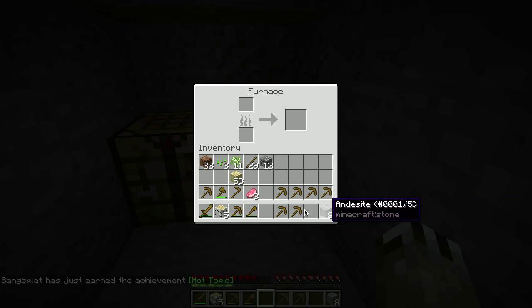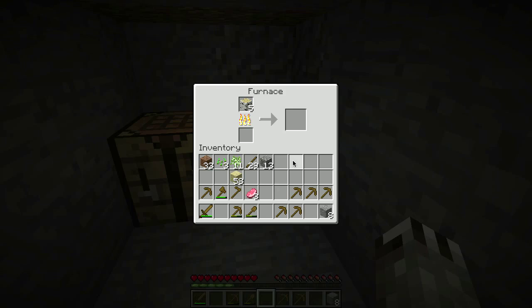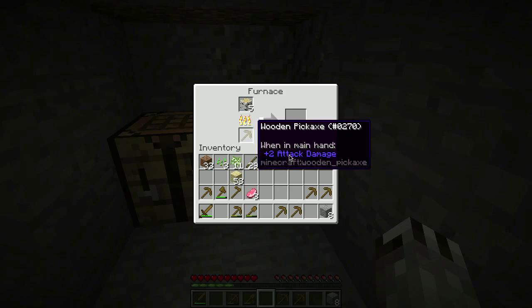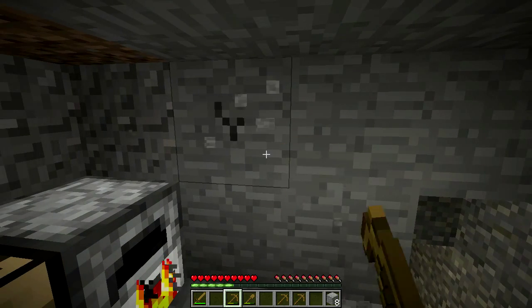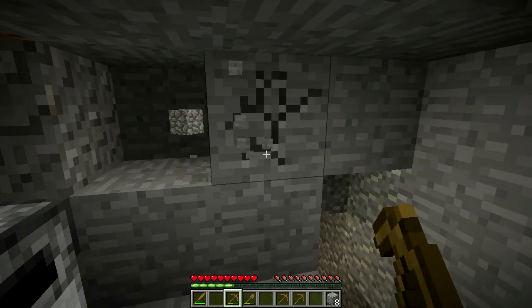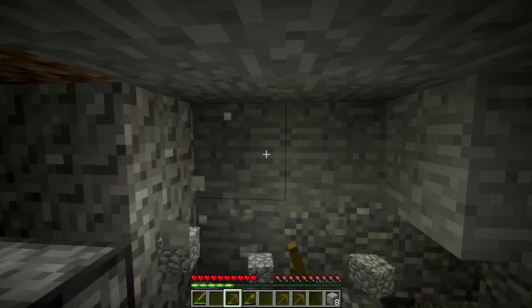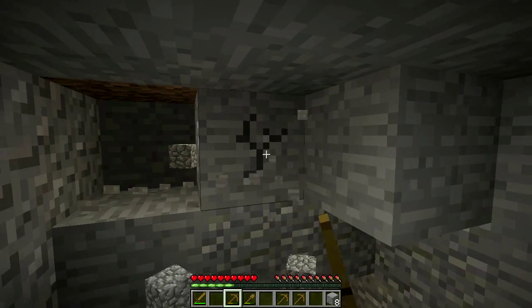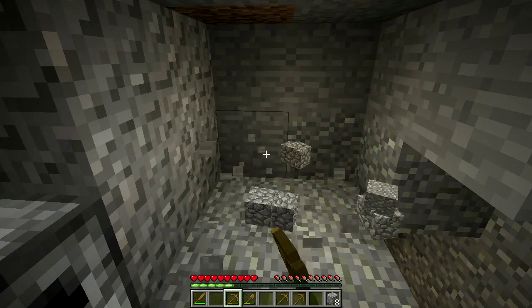We have all these extra wooden tools that I just don't need, so we can use those to provide fuel so I don't have to use the first charcoal as fuel.